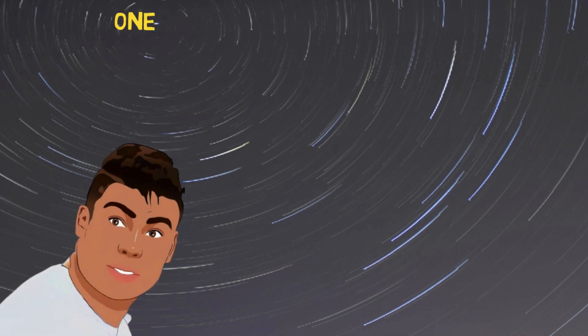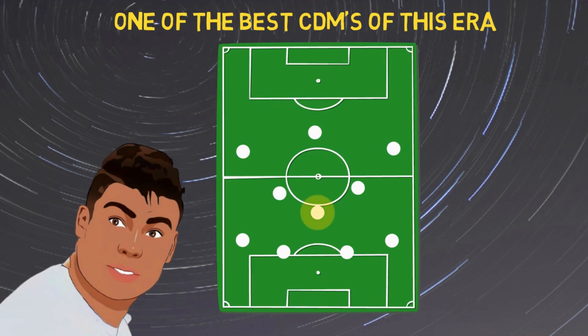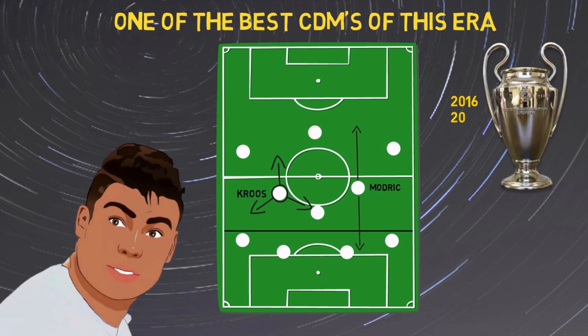Casemiro has been one of the top central defensive midfielders in the world for the last 7-8 seasons. The Brazilian was at the base of the Madrid midfield, giving the back line solid protection. His highest passing combination throughout the years was with Kroos, signalling the ball-winner and deep-lying playmaker combination, with Modric being the box-to-box midfielder — the near-perfect trio that has conquered Europe several times.